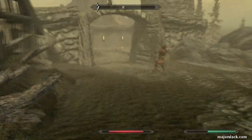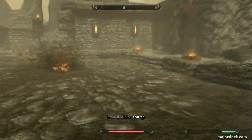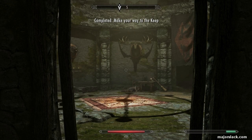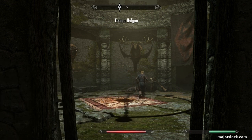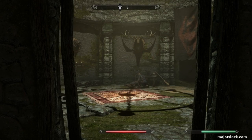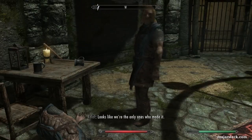Coming around the corner, you have the choice of going with one of two guys: Ralof on the right or Hadvar on the left. Go with Ralof — you'll make a lot more money from selling off the gear if you go with Ralof, because Imperial gear simply sells for more money. So even if you have a thing against the Stormcloaks and favor the Imperials, just pretend like you're going undercover on a mission here in Helgen Keep. Go with Ralof because you'll make more money.